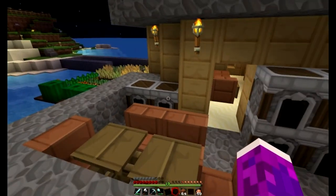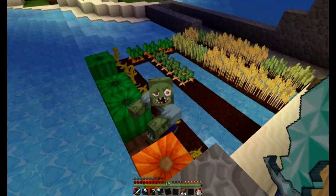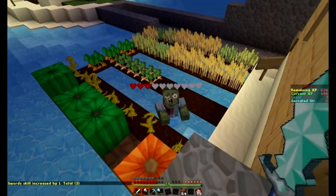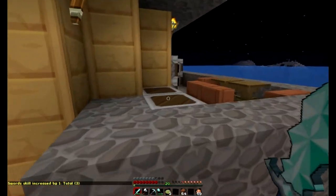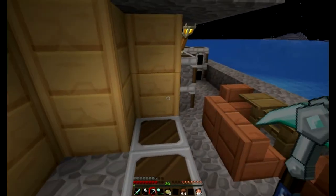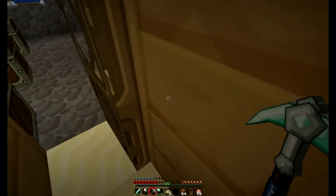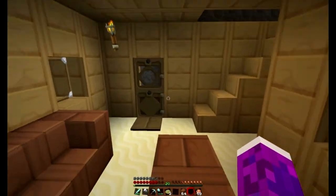And I've got a zombie! Come on then, Mr. Zombie — I ain't afraid of you. Collect the zombie stuff. I might have to make that corner a little bit higher just so they can't get in. I'm going to make a door to go on there — like so. Doors, doors, doors.